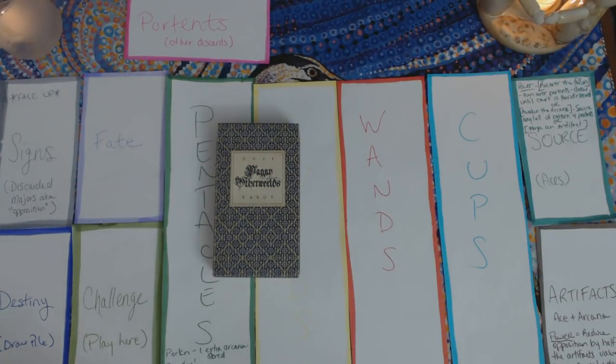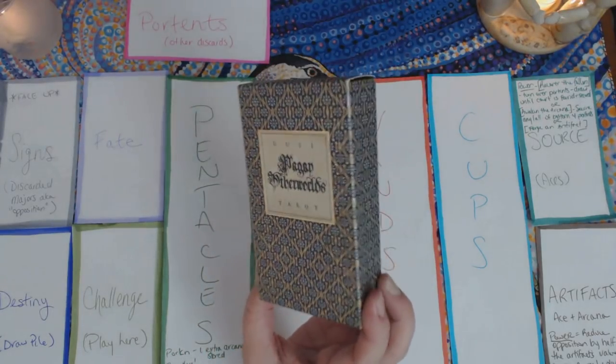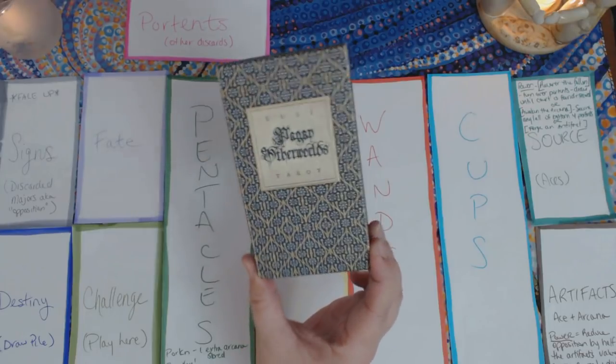Hello everybody, Lisa here, welcome back to my channel. This is a tarot solitaire game called Queens of Fate. I'm going to walk you through this game. This is not my creation — it was created by Anthony Juarez with some modifications by Todd Reiser. It's a free print-and-play game I found online when I was looking for a way to play with my cards that wasn't too serious — just to get to know images and play around with decks when I wanted to look at the artwork.